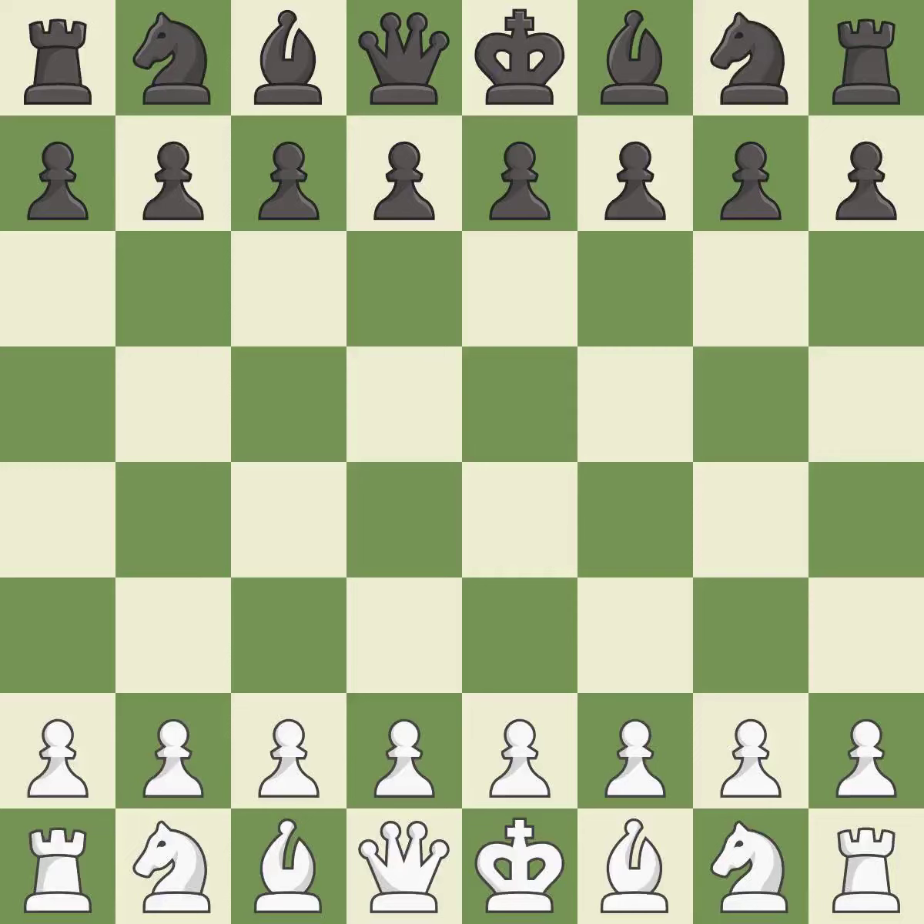Sicilian Defense, Open, Scheveningen, Fianchetto Variation — C67. BG2 A68. Balanced: neither player ever had an advantage. That game was pretty competitive. The opening was balanced. That was an incredible middle game by both players. Both players had incredible precision in the endgame.